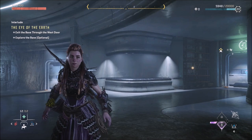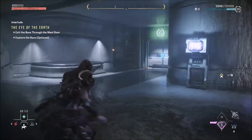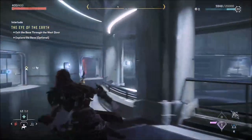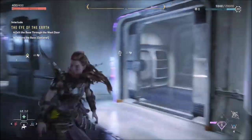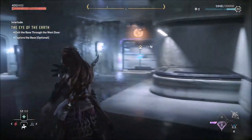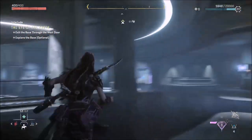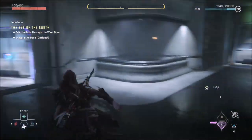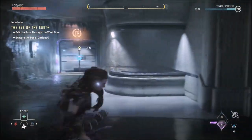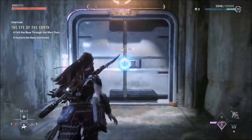Hey everybody, welcome back to Horizon Forbidden West. We're going to continue this series. In the last video, we went into this place and created the base, so we got a brand new base of operations. Nobody in it yet — eventually we'll have people in it. There are some components we can build, and we're supposed to go to the west door to find the components we need to build GAIA into a whole human being or something like that.